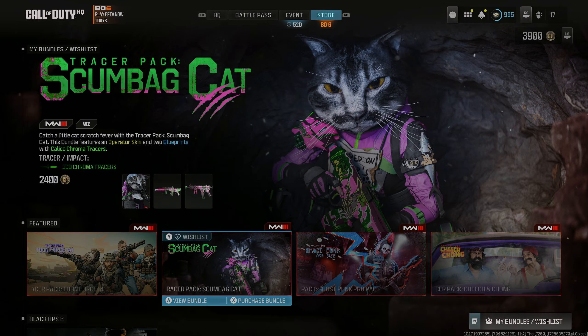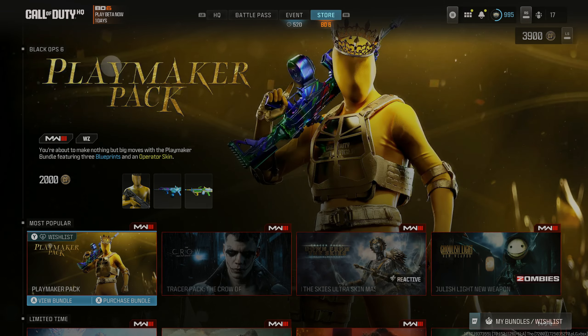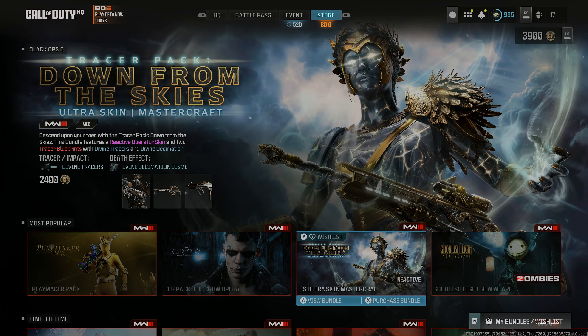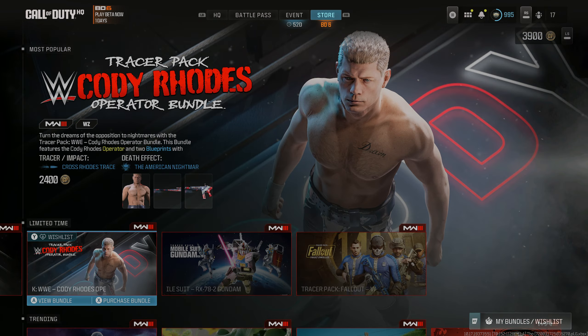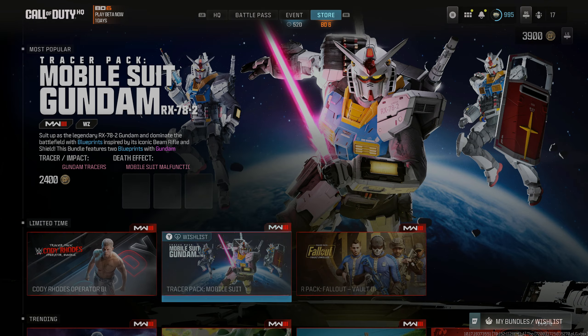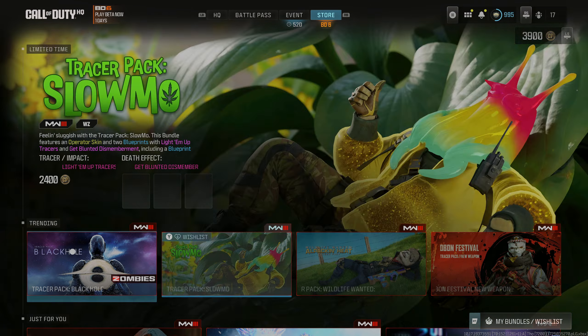Other items in the store include Scumbag Cat, Ghost Punk, Playmaker Pack, Crow Down from the Skies, Light Godzilla, WWE, Gundam, Fallout, Black Hole, and Slow-Mo packs.